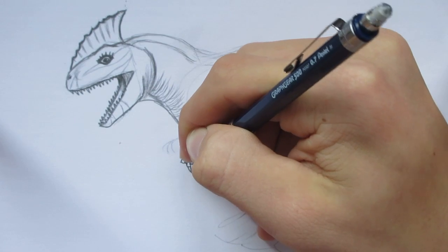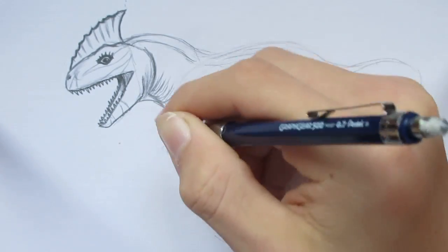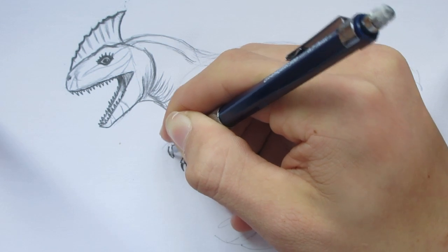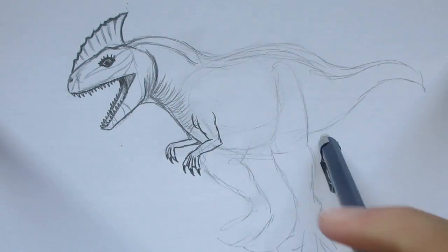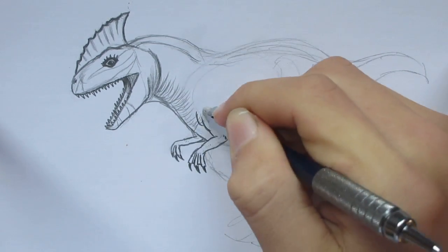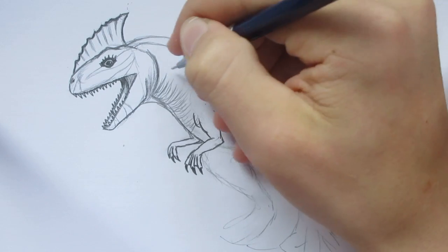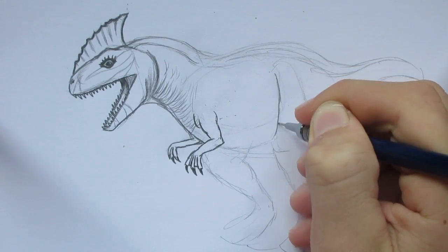So put in those claws. And then we can put in the other arm — its arms are quite small, about the size of a T-Rex's arms. So it looks pretty good. It's got a huge belly and torso.